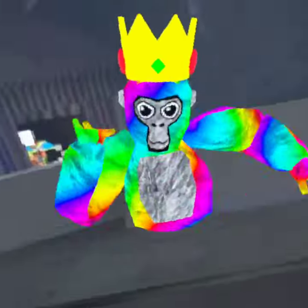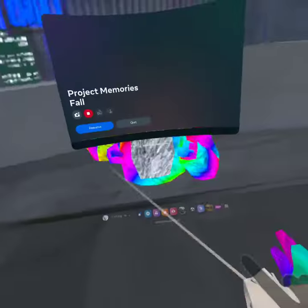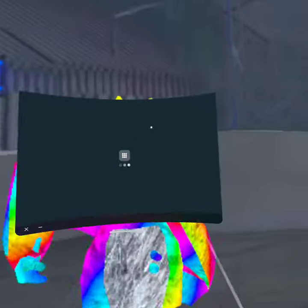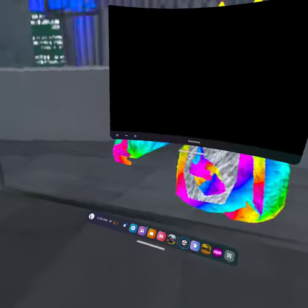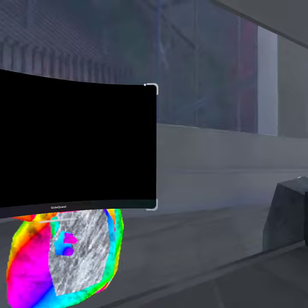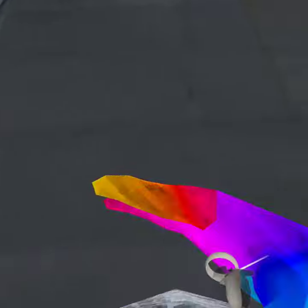This is how to get mods on Gorilla Tag. First you have to go to the side and search for Robot Chasers.